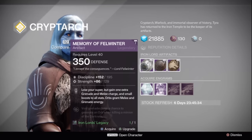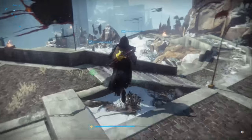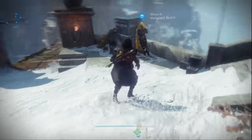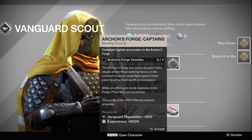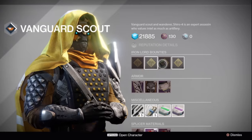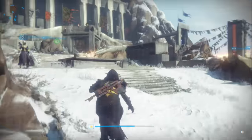Memory of Perun is a mid-tier artifact in terms of its perk, but the very nice discipline roll this week makes it the one to get. I would say Memory of Perun absolutely wins out. Memory of Felwinter will always give you a nice discipline and strength roll, so put on tier 10 builds for discipline and strength. Those are the artifacts this week — nothing too crazy. Over at Shiro, the Vanguard Scout bounties are: use arc damage to kill Fallen, complete patrols in the Plaguelands, defeat Fallen, and complete captain encounters in the Archon's Forge.